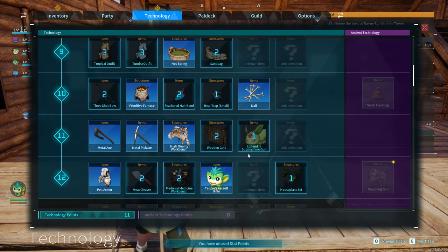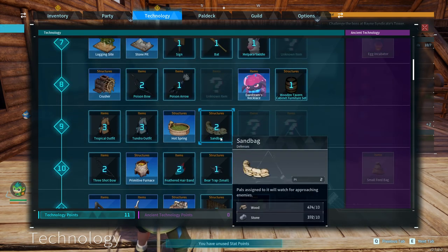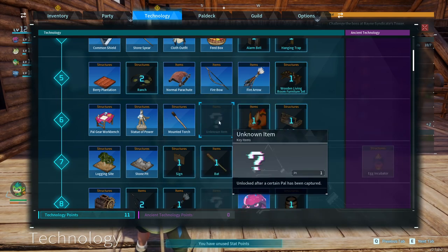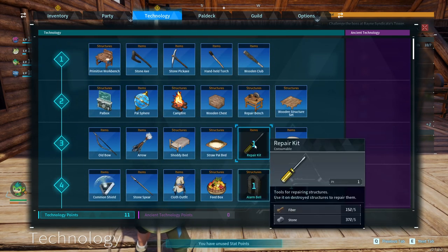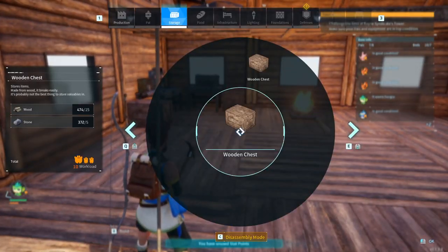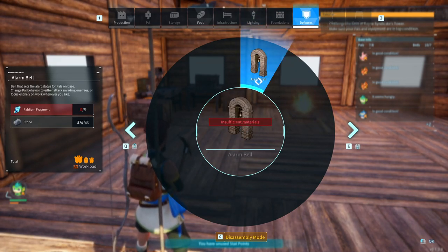I think we've got to go for the three-shot bow as well. Lift monk's submachine gun and assault rifle. Wooden living room furniture set - placed furniture in your living room space and enjoy life with your pals. Well, we've got the space for it here. Alarm bell, repair kit. I feel like we need to get in on this defence.